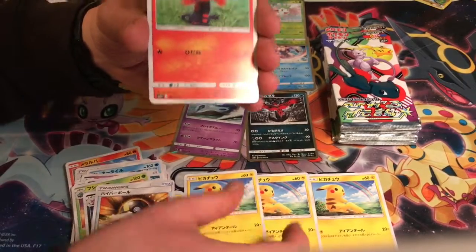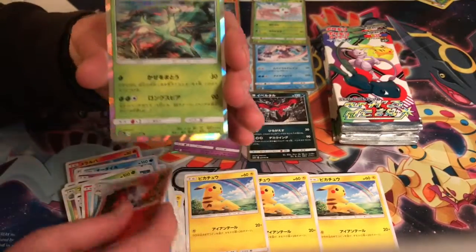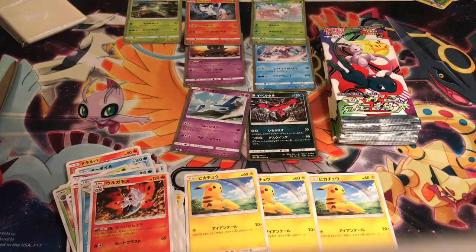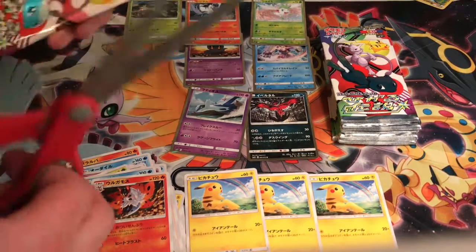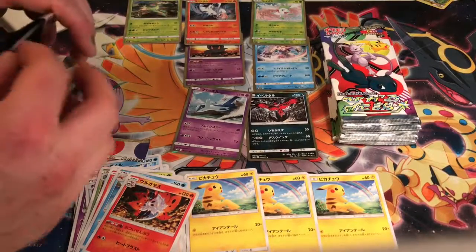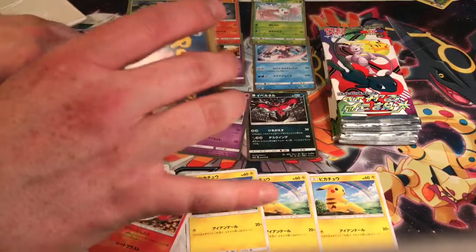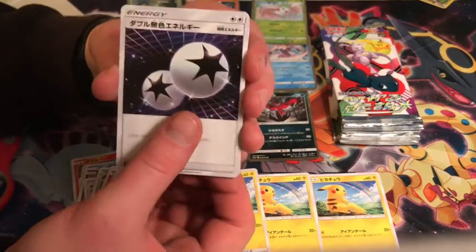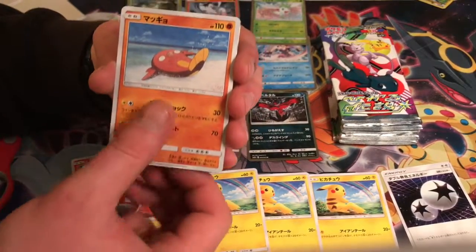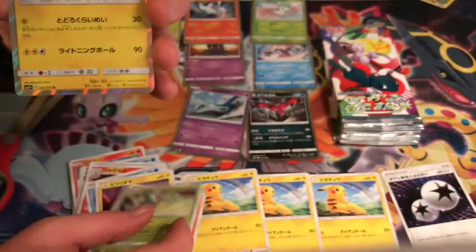Another Pikachu — nice, Pikachu times three. Full Corona and a Raizon. I haven't pulled anything, nada. It could be a pack train where I get like the trifecta at the end. I mean you never know. Ooh, sweet DCE. And the rare — Raikou.